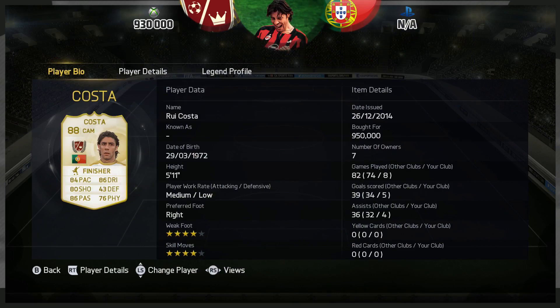Now Rui Koster — you can pick him up for roughly 930,000 coins on the Xbox and lads, I have to say, that is a bargain because this card is ridiculously good. Unfortunately on the PlayStation, Legends are unavailable.